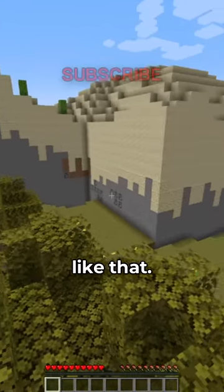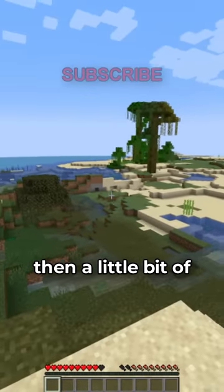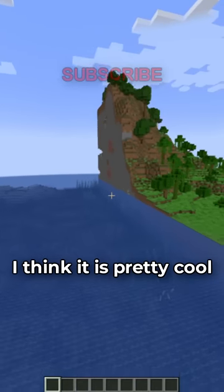Yeah, I don't think world generation is supposed to look like that. There's a plains, then a desert, then a tiny little swamp, then a little bit of plains there too, then a jungle. This right here is definitely not how this is supposed to look. I think it is pretty cool though.